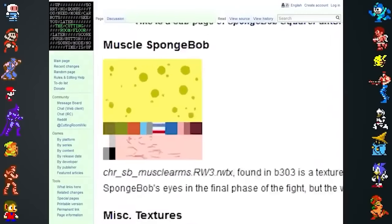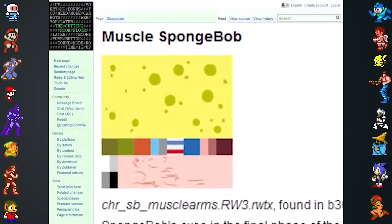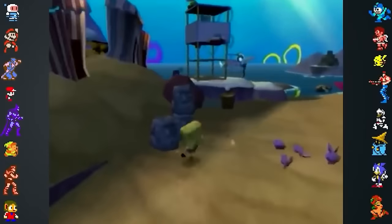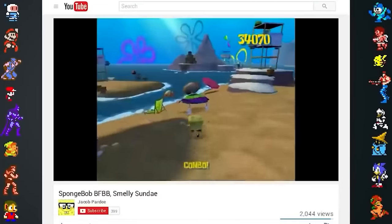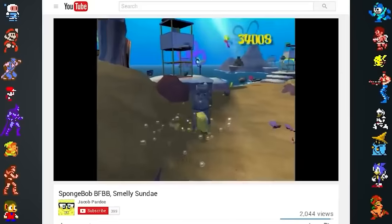An unused texture called "muscle arms" can be found in the game's files and it is attributed to SpongeBob in the file name. The smelly sundae from the Season 2 episode "Something Smells" was originally planned to be a power-up as well. It's possible to hack the effects of the sundae back into the game, and it allows SpongeBob and Patrick to break stone tikis with their regular attack.